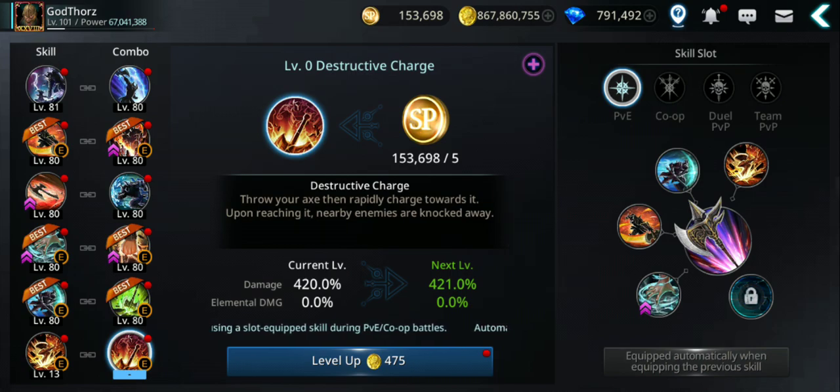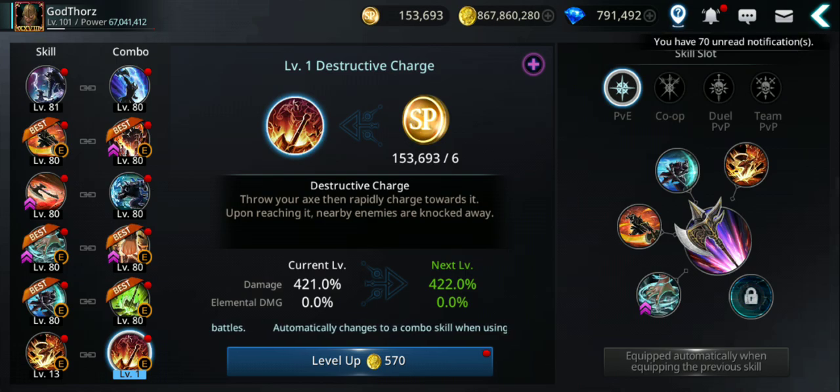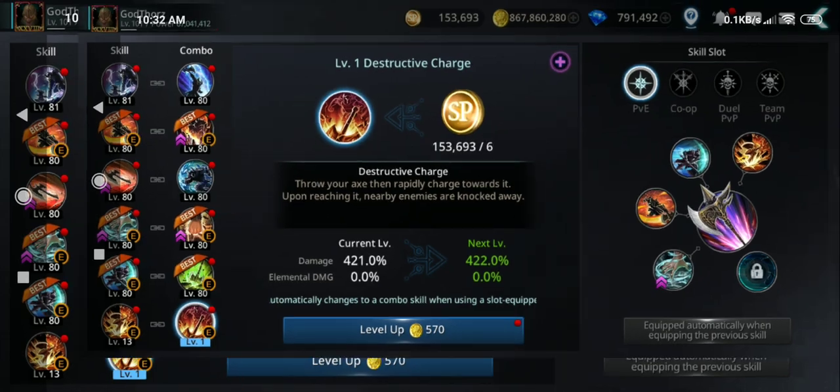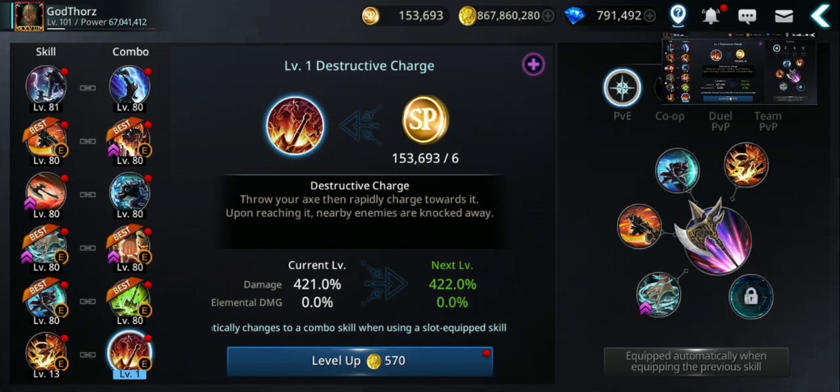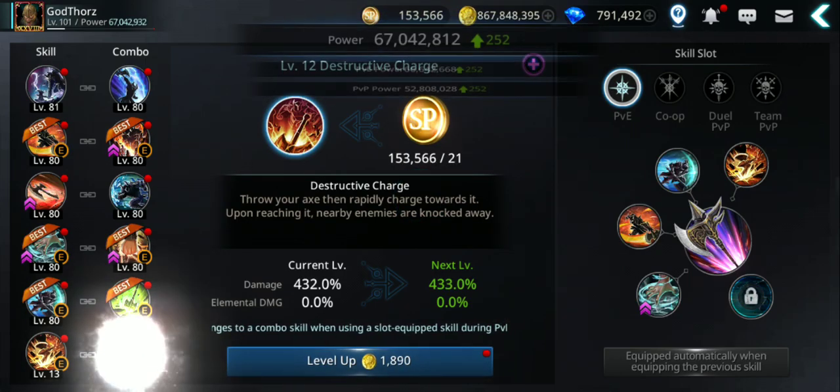Let's start with the skills. I have 153,000 skill points. The new skills — the weakened skills — start from level zero. Right now it costs just five skill points and 477 gold, but with each level the cost will gain more and more, like 867 gold. Let me take a screenshot so we'll know how much we had when we started.